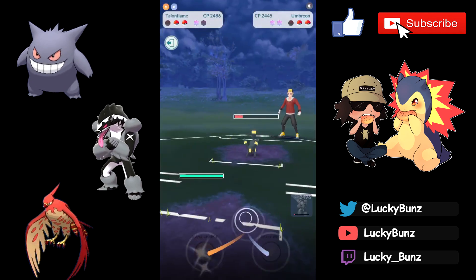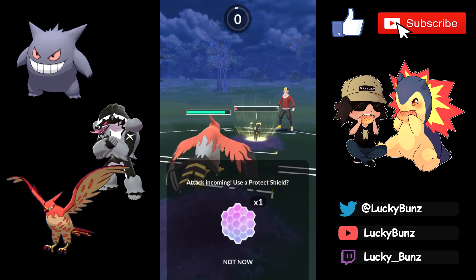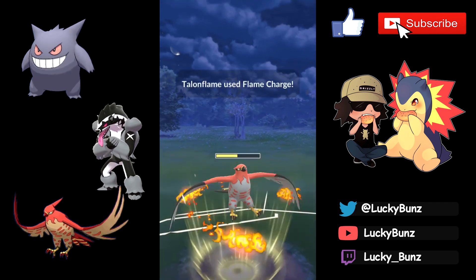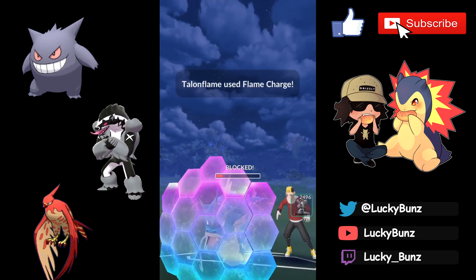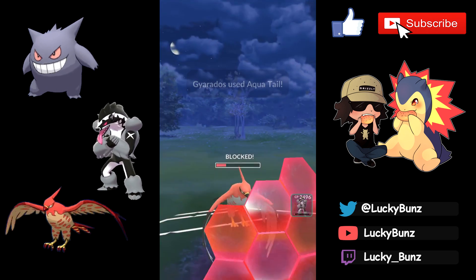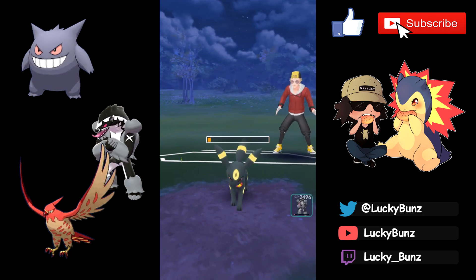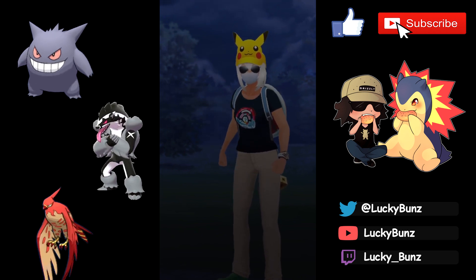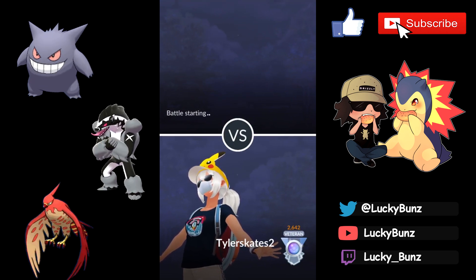They swap into Umbreon right away, tanking that Shadow Punch, so we just go for Sludge Bombs to get some damage on Umbreon before bringing in Talonflame. They don't shield either Sludge Bomb but still have two shields. Talonflame comes in — with two Flame Charges back to back the boost helps a lot. They shield both Flame Charges, but we get an Incinerate through easy as anything. Gyarados is down, one more Flame Charge takes down Umbreon. Talon Flame with the boost — so OP.